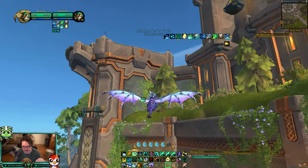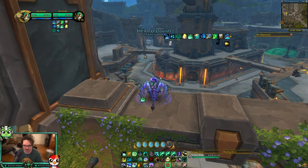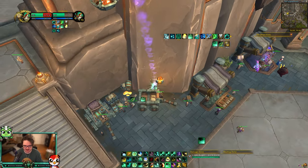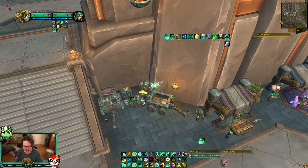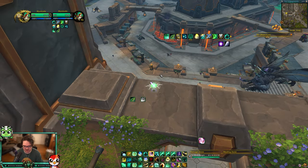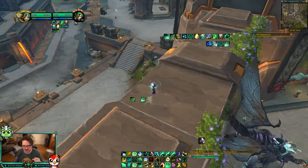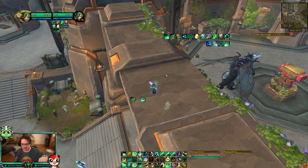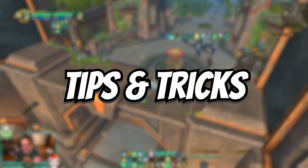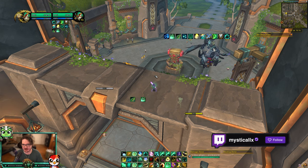Once you get to your base, put a port up top. On Warsong Gulch I go to the third floor and put my port there, then go around to the side of the base and chill there. If someone tries to get to you, you can port — and even if you're stunned, Eminence lets you port. You can also use Revival while stunned. On Twin Peaks, put your port on the second floor and go around the broken ramp.